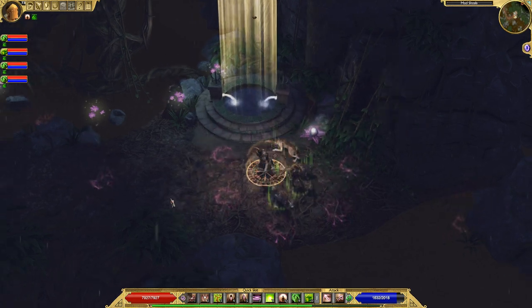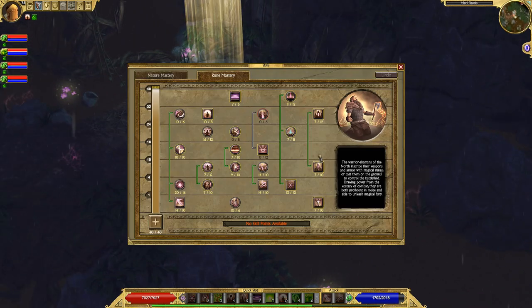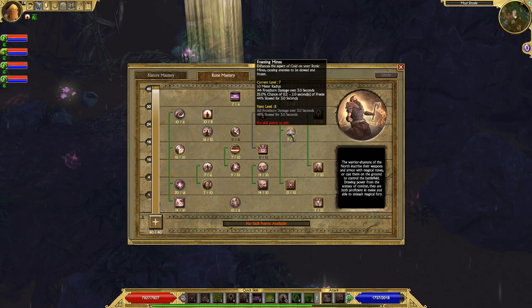Runic Minds creates mines all around you, and any time an enemy runs into one of those mines, they explode. Because I have the Freezing Minds passive, enemies also have a chance of freezing in place — which is like a stun — and they also have a chance of being slowed, making them move and attack slower. The Rune Field passive is great too because it increases how many projectiles there are and how long they last.